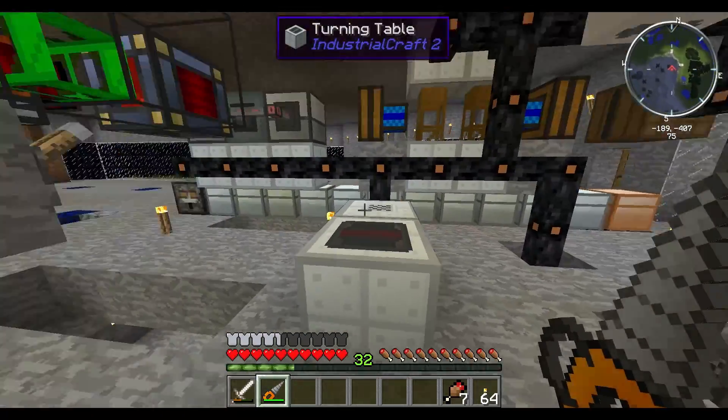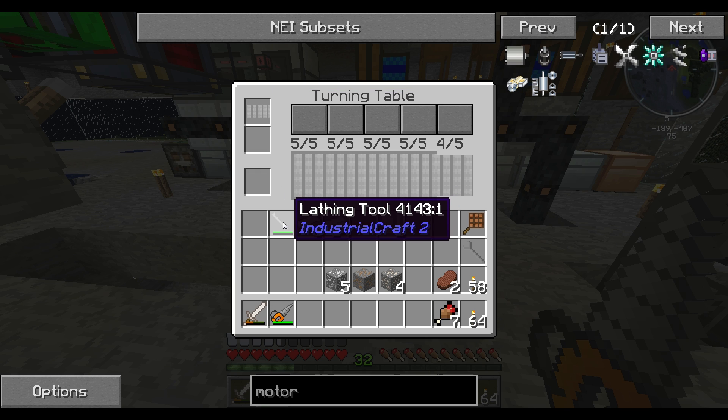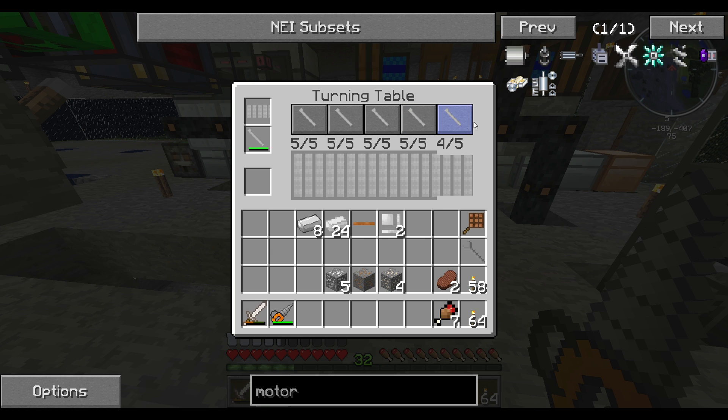You connect it to your power, and then the front has a turbine that turns the turning table. What you do is stick your turning blank in there and your lathing tool, and when you click one of these it actually grinds it down. You need to know the formula for the drill, so let me go back to the forum. It's four five, three five...